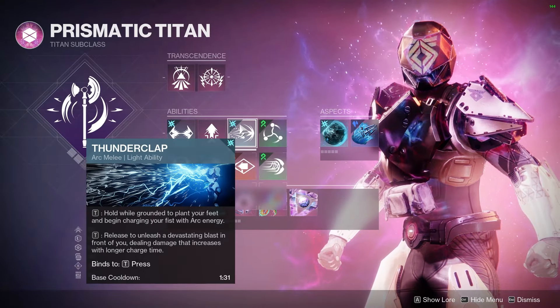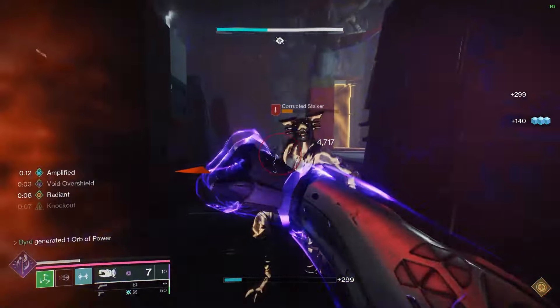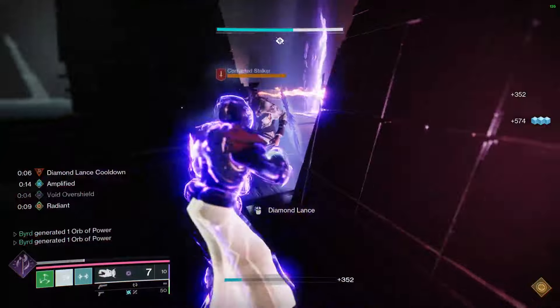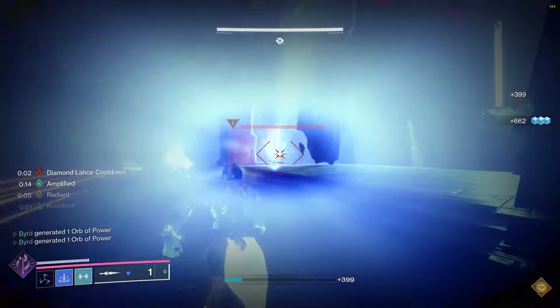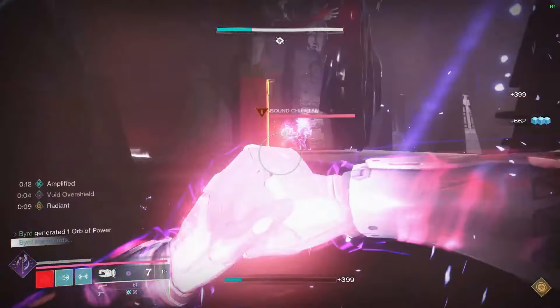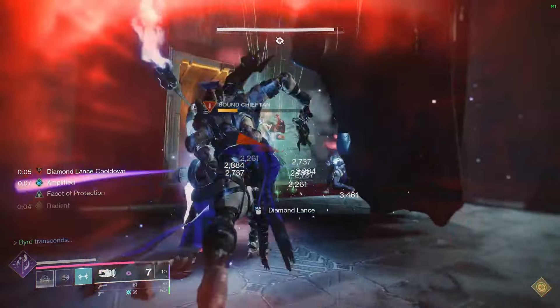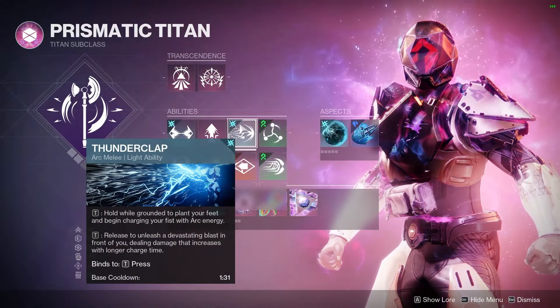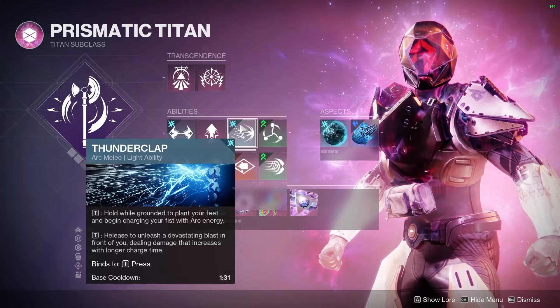For our melee, I recommend Thunderclap. You're able to hold it down to increase the damage of this melee attack, and it also increases the range a bit as well. With the recent buff it received, you now get more damage plus damage reduction whenever it is fully charged. So you're able to stand in the thick of it, get off that melee, and get health regen back from Insurmountable Skullfort.